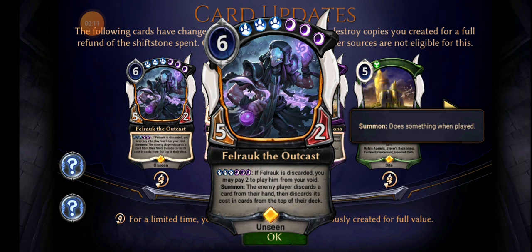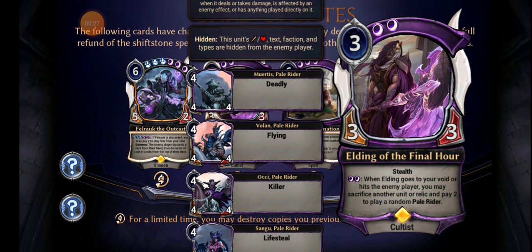When Felrock is discarded, you may pay to summon discards. So he's 3 now? Wasn't he 3 before? Not too sure. Maybe the influence cost on top was 2-2 — that's how I remember.